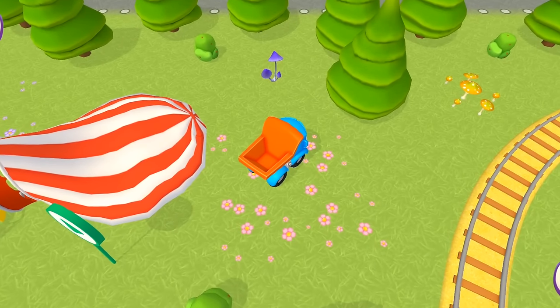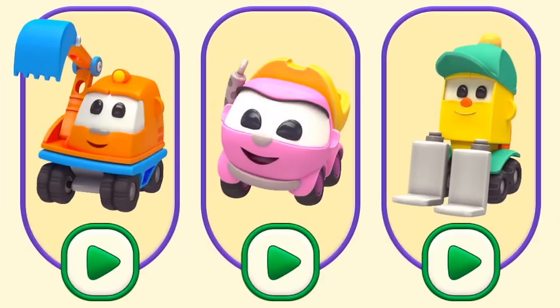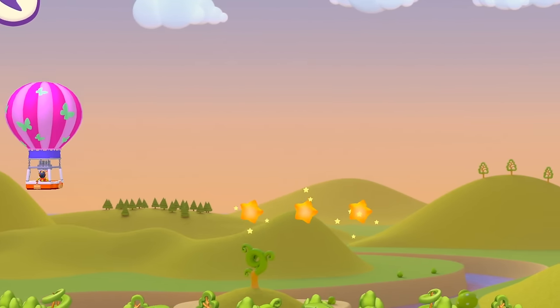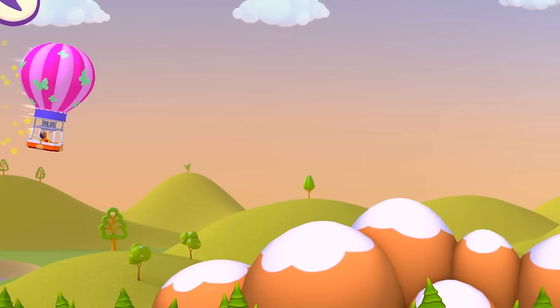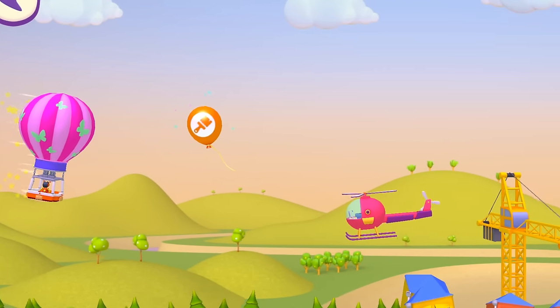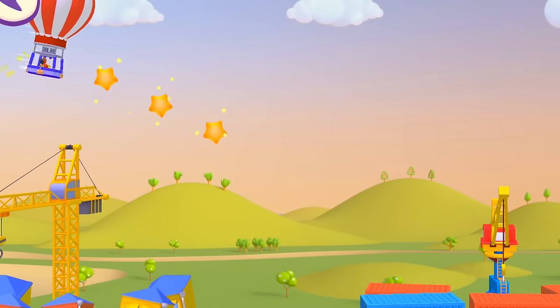Do you want to see how it flies? Let's pick who will get a gift carried by the robot in our balloon. It's Leia! We're flying! As we fly, we can gather stars. But we must avoid the obstacles. Here are three more stars. And three more!